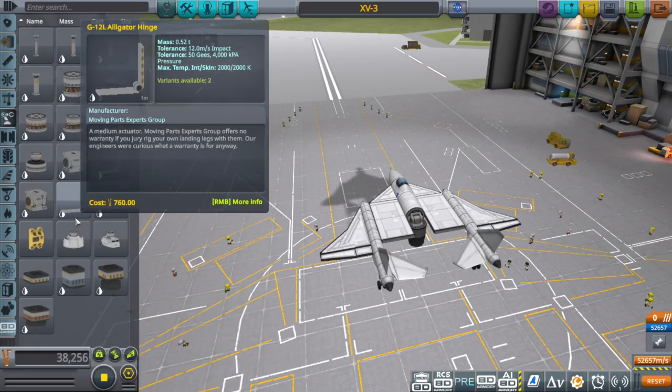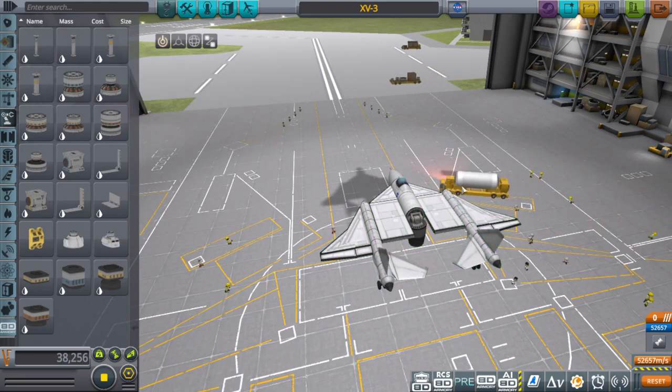If you want to make it use only one engine, you can of course just put an engine on the bottom and an engine on the back and use separate engines, but I'm going to be showing you how to do this with one.